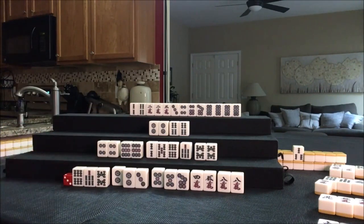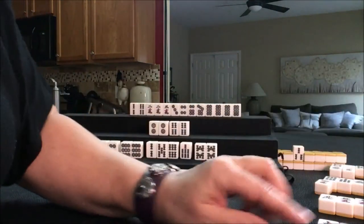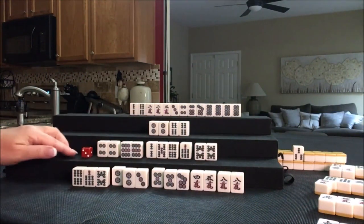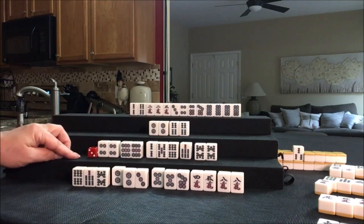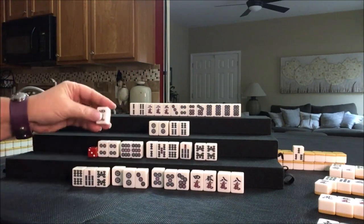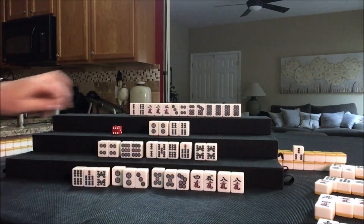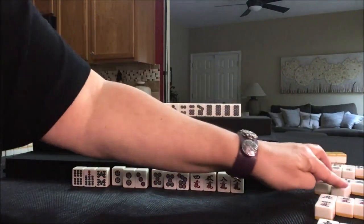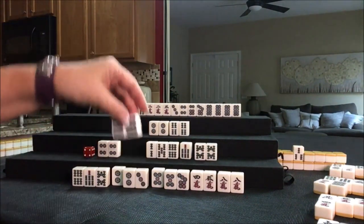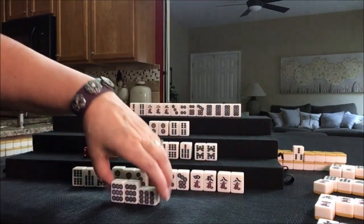We're going to draw for East. One bam — they would have been able to chi that. The 4 bam, though, is missing here, and it's not been discarded yet, so somebody's holding it. Let's draw for crack. Nine dot — pone, pone, pone. Player on the right.